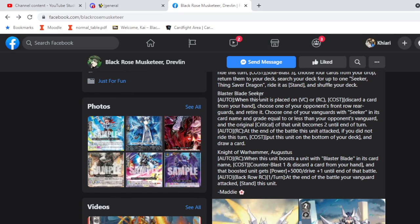We got our new Blaster Blade — first new Blaster Blade in a while. Blaster Blade Seeker: when this unit is placed on vanguard or rear guard circle, discard a card from your hand, choose one of your opponent's rear guards and retire it. Then choose one of your vanguards with Seeker in its card name and grade equal to or less than your opponent's vanguard, and that unit's original critical becomes two until end of turn.